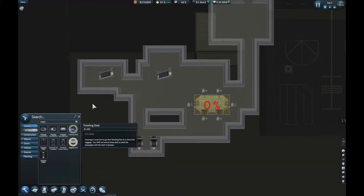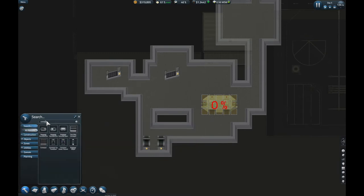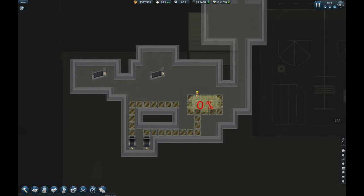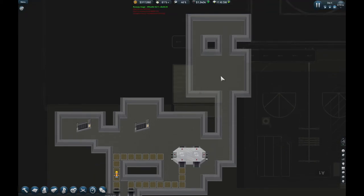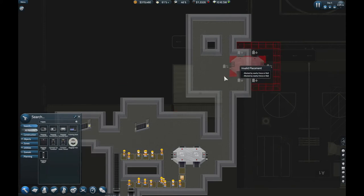I'm going to get some conveyor and connect it to the baggage hub — I'll explain a little more about the baggage hub in a second when the builders have completed it. Then once the bags are sorted from the passengers that have just arrived, they need to be sorted again so they go onto the right planes, so we're going to need another baggage hub.